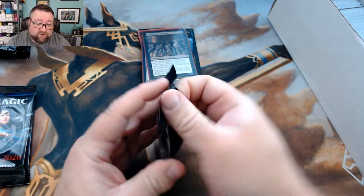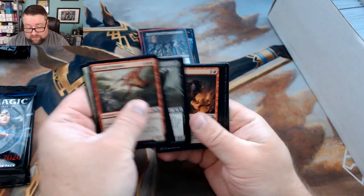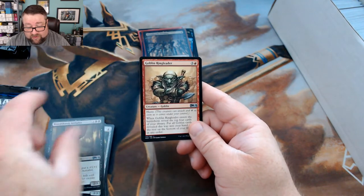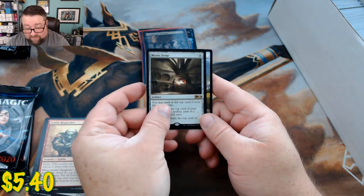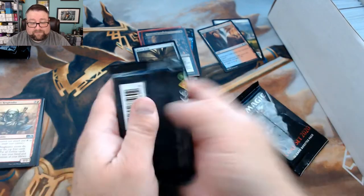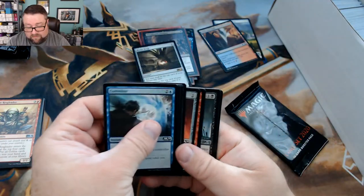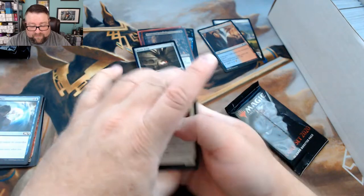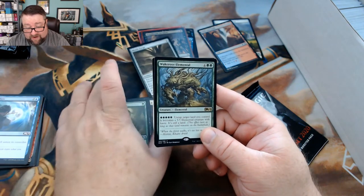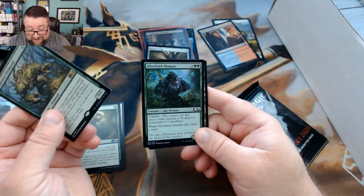Congratulations on the pulls. Let's see what you got in your packs. We got Pattern Matcher, Bloodthirsty Aerialist, Goblin Ringleader, and then a Mystic Forge. Tokens and lands off to the side. Pack number two — we got a Fencing Ace, Noxious Grasp, Might of the Masses, Wake Root Elemental, and then our foil is a Silverback Shaman.